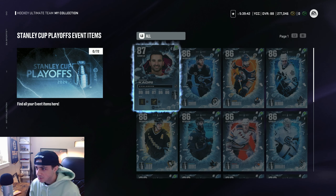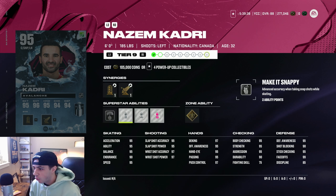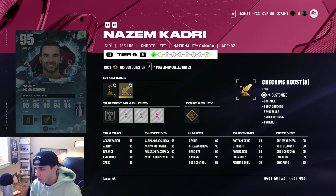We also got this Nazem Kadri here — 87 overall, and he can go up to a 95. Gold Unstoppable Force, Elite Edges, Bounce Back (which is very interesting), Make it Snappy, and Puck on a String. 95 speed in Excel, 97 wrist shot accuracy. Very cool card.